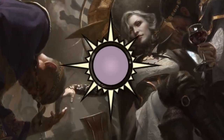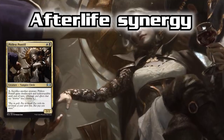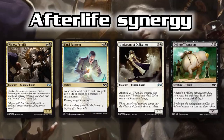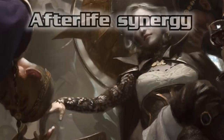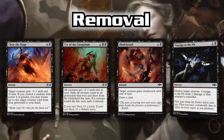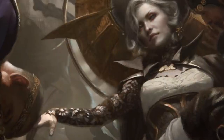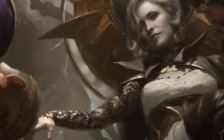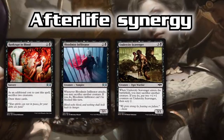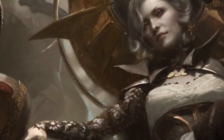The white-black Orzhov Syndicate is an interesting guild this time around. Its mechanic is Afterlife, which makes up a large part of the Orzhov strategy. Pitiless Pontiff is designed around the 1/1 flyers, Final Payment is as well, Ministry of Obligation, Debtor's Transport. The Orzhov Syndicate is a guild designed around 1/1 flyers and incremental advantage. Thanks to being black and white, there's removal like Clear the Stage, Cry of the Carnarium, Bladebrand, Consigned to the Pit, Grotesque Demise, and Undercity's Embrace. If you enjoy sacrificing creatures for value — Bankrupt in Blood, Bloodmist Infiltrator, Undercity Scavenger, Vindictive Vampire — this is a guild of incremental advantage, it's grindy and volatile. Make sure you have enough Afterlife, enough removal, and enough ways to win the game.